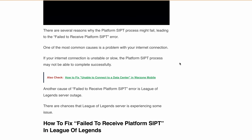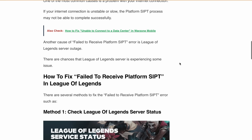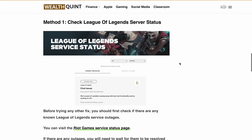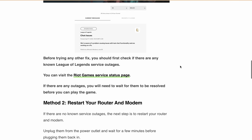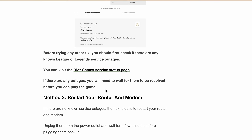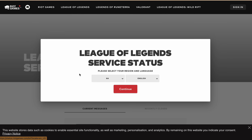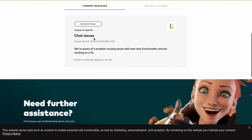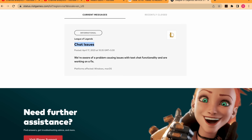Now let's discuss how you can fix the 'failed to receive platform SIPT' error in League of Legends. There are several methods to fix this. First, check the League of Legends server status. Before trying any other fix, you should first check if there is any known League of Legends service outage. You can visit their service status page and see if there is an ongoing outage. Just scroll down and you will find League of Legends. Click on it and here you will find if there is any ongoing issue — for example, there is currently a chat issue being worked on.